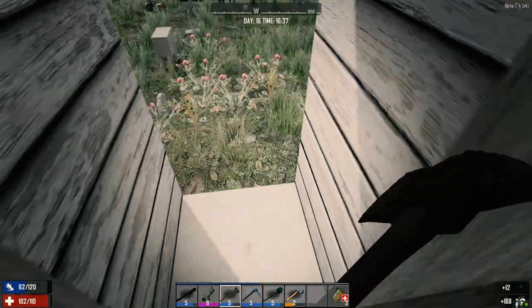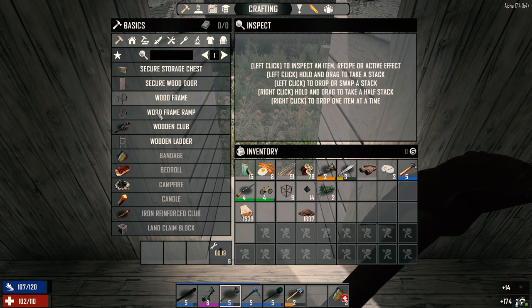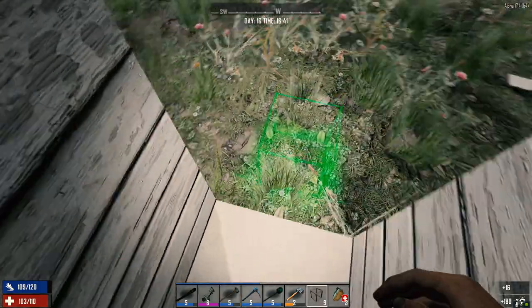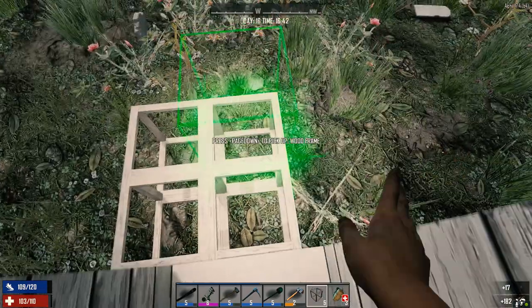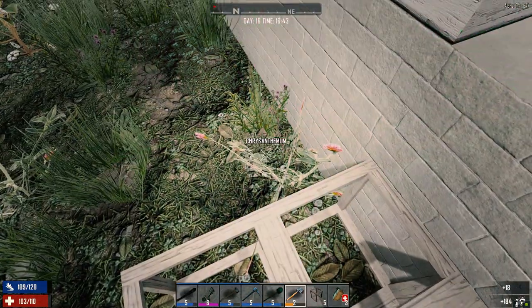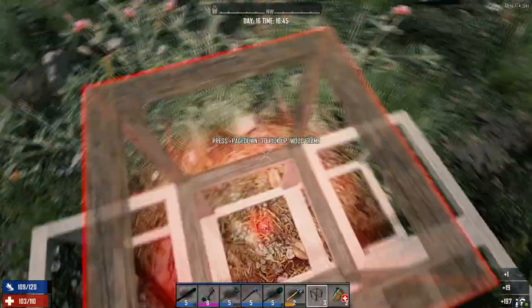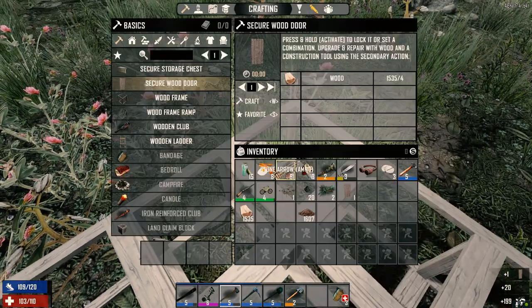I can hit that one but not this one. Let's get a door here — we've got wood frames, so let's put these down out here. Now let's get the hammer.